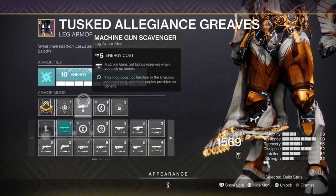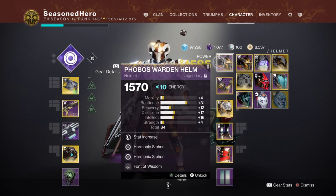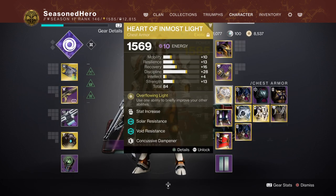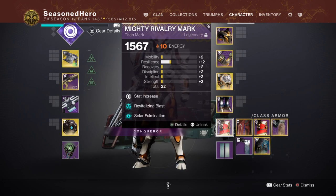The only remaining mod is Machine Gun Scavenger for increased machine gun ammo. Here are all the mods compiled by armor slot: Head — Resilience, Harmonic Syphon x2, Frontal Assault. Arms — Discipline, Melee Wellmaker. Chest — Discipline, Thermal Slug Plating, Concussive Dampener, Weapon Wellmaker. Legs — Minor Resilience, Machine Gun Scavenger, Invigoration, Elemental Ordnance. Class item — Resilience, Revitalizing Blasts, Solar Formation.